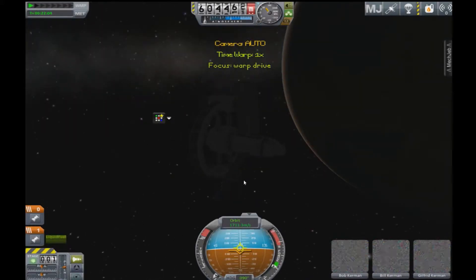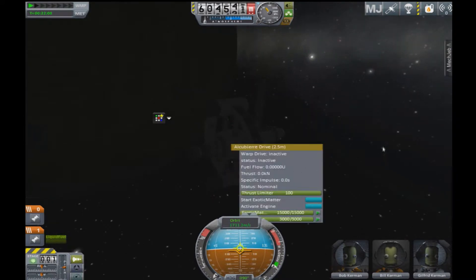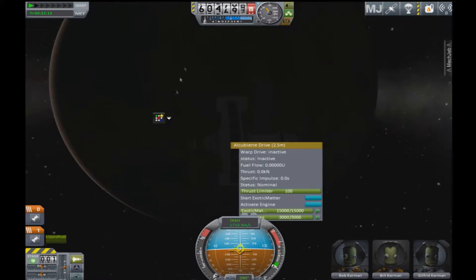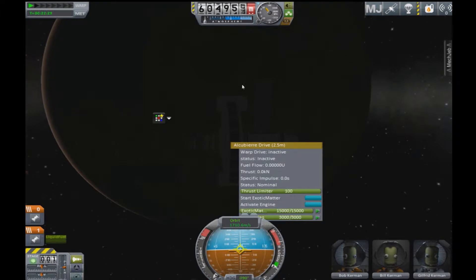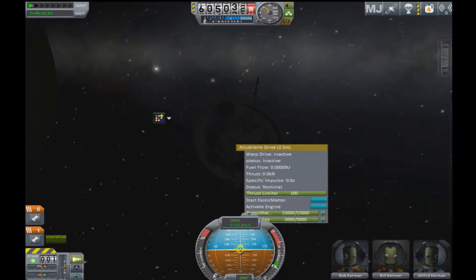I have one in orbit around 600 kilometers above the surface, just above the limit where the warp bubble could activate. Another thing I forgot to show you in the VAB is that if you saw that yellow bubble in the VAB, that's the area where you can have parts on your ship and they won't be destroyed when your warp bubble activates.